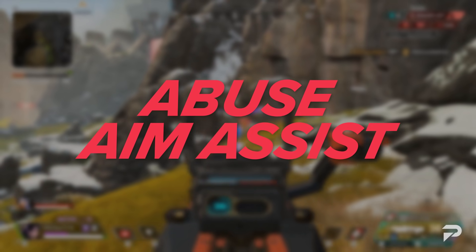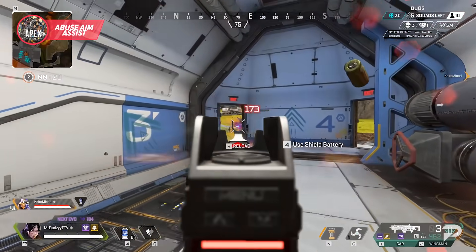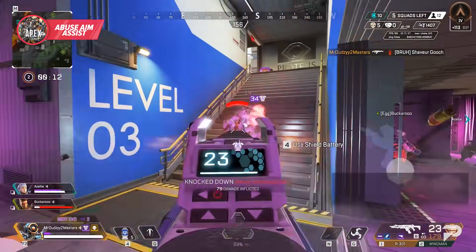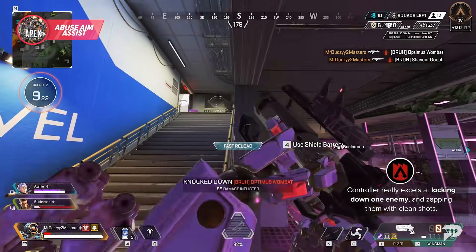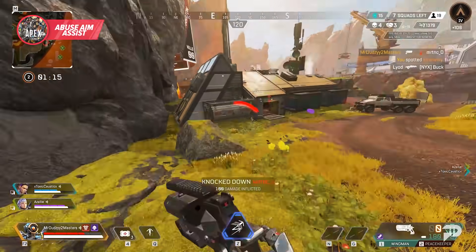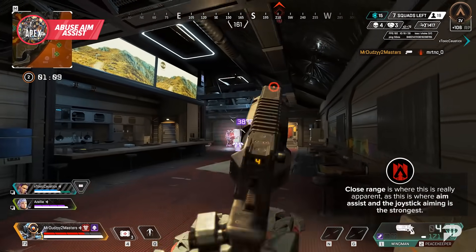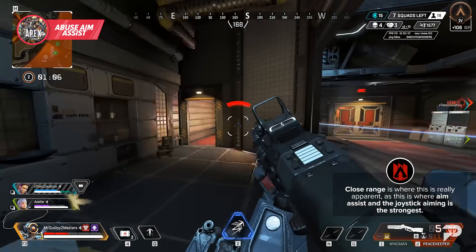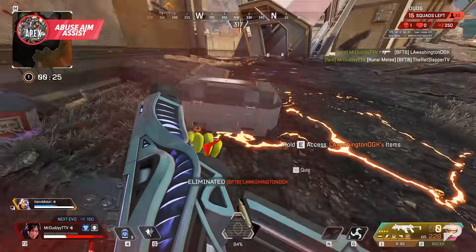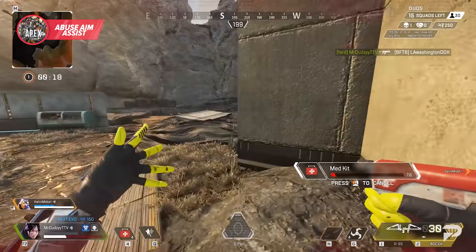Controller excels at tracking enemies effectively due to the joystick and aim assist. You don't want to be snapping all over the place or changing targets constantly. Controller really excels at locking down one enemy and zapping them with clean shots. Between aim assist and your ability to make good tracking adjustments on moving players, you can get a lot of work done if you're well positioned and have fast target acquisition. Close range is where this is most apparent, as this is where aim assist and joystick aiming is strongest. Whether you're hip firing or ADSing with a 1x, you can have insanely accurate shots up close if you use aim assist properly.